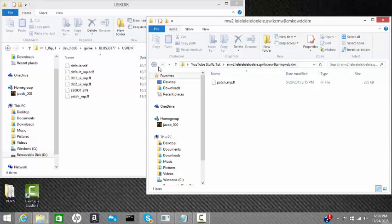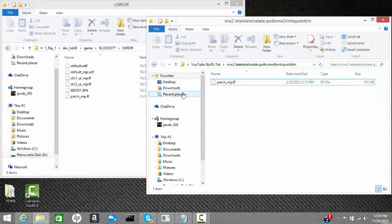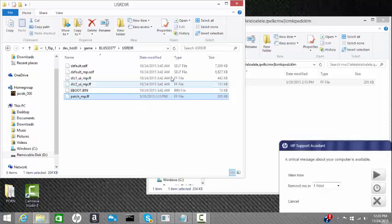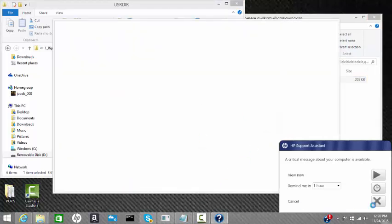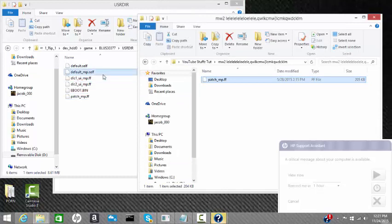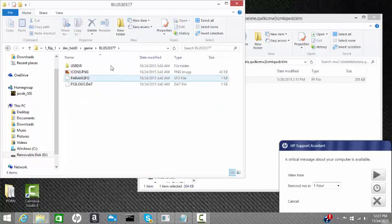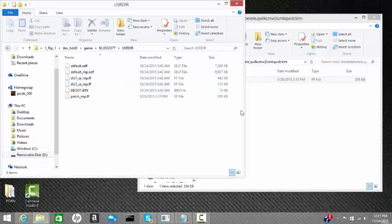This is Modern Warfare 2. I'm going to include both of these folders in the download. This is Seek and Spazi, so I'm just going to drag the patch in here - you can do this with any patch. If you want to do bypass, just delete the default underscore mp dot self. You will need another PKG when you want to get back on. When you go on bypass you have to delete the mp dot self - I'll include PKGs so all you have to do is drag the files in here and hit replace all, and you'll get the default mp self back. That'll get you back on 1.14. If you want to change 1.14 patches, just drag the patch dot ff in here.